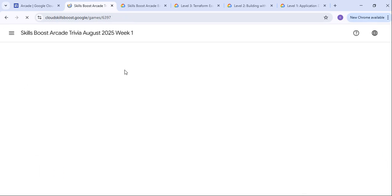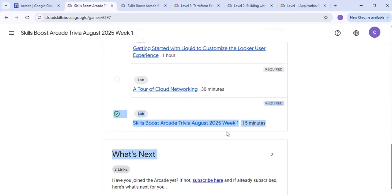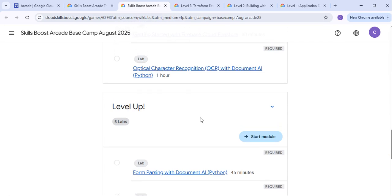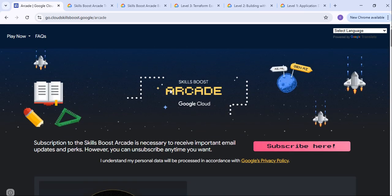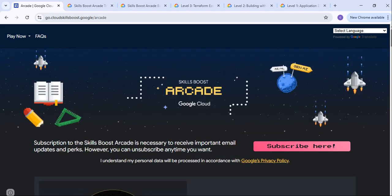Once you go back, you will be able to see the tick marks come into play — you have successfully completed the lab. Like this, you have to complete all the labs of Week 1, Week 2, Week 3, Week 4, and the same for Arcade Base Camp, Level 3, Level 2, and Level 1. You have to complete all the Arcade games for August and September. These games are for August and more games will be released in September. So start doing and completing all your Arcade games, and quickly enroll in all the labs even if you plan to do them later, because seats are limited and fill up fast — so secure your spots right away.